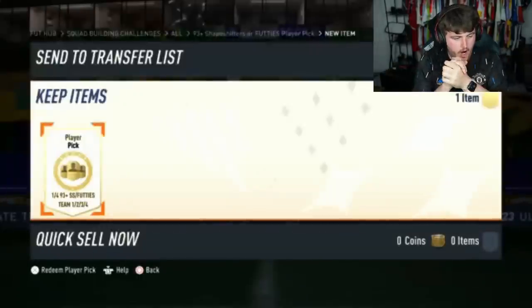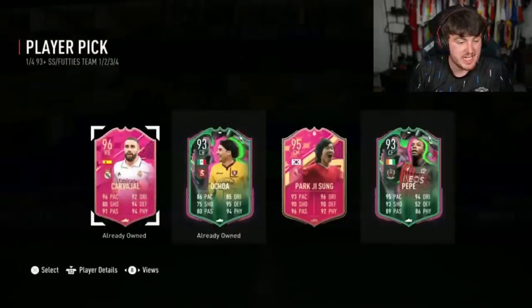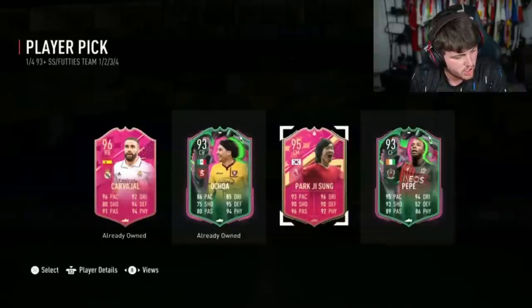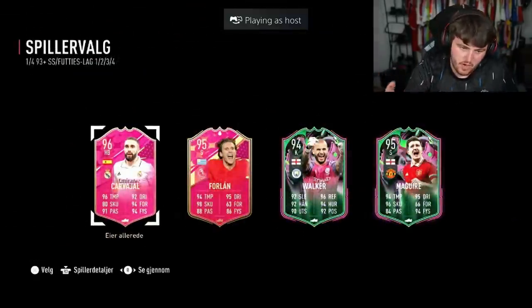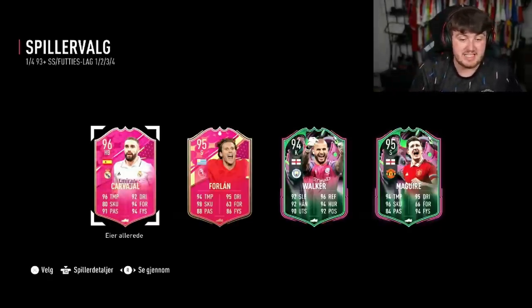Next one — we're hoping for another FUT Birthday card, let's see some pink. Yeah! Who is that? It's Park Ji-Sung — we'll take that. Park is pretty good, very good in-game. Then Forlan — he's not the most desirable but at least he's a decent FUT Birthday card. He's a very good finisher, so we'll take that.